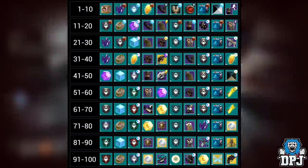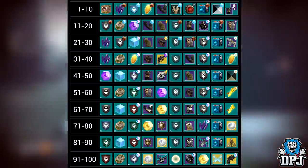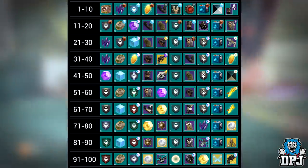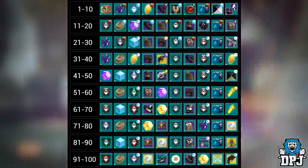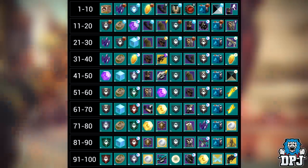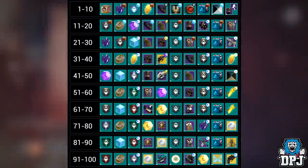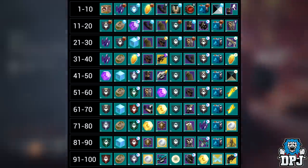At rank 7 we will unlock the artifact, which is pretty cool. At ranks 19, 29, 39, 49, 59, 69, 79, and 89 we get what looks to be a box of planetary materials — I'm not sure if that's exactly what they are but it looks like that. At rank 60 and 70 we have two new materials I've never seen before. I'm not sure what these are but they're very interesting.